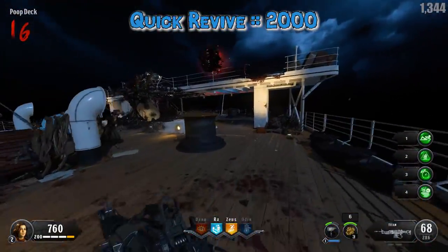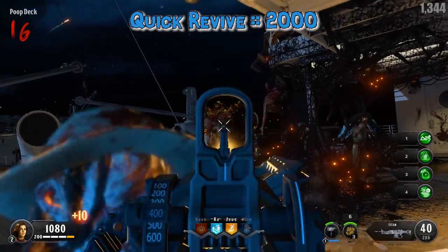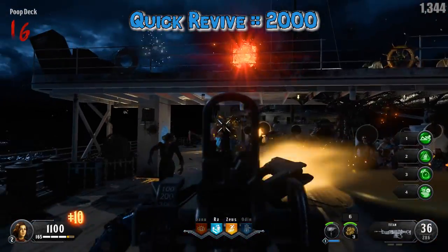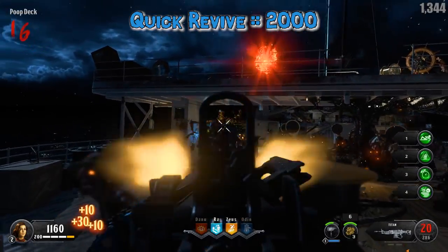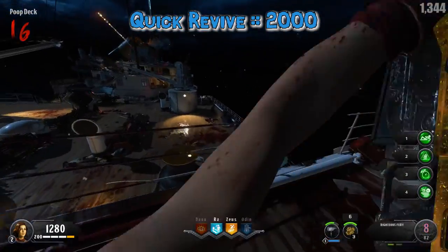Krug Revive costs 2000 points and it says shorter delay before regenerating health and increased regeneration rate, as well as reviving players faster. Its modifier says gain a movement speed boost after health regeneration starts.